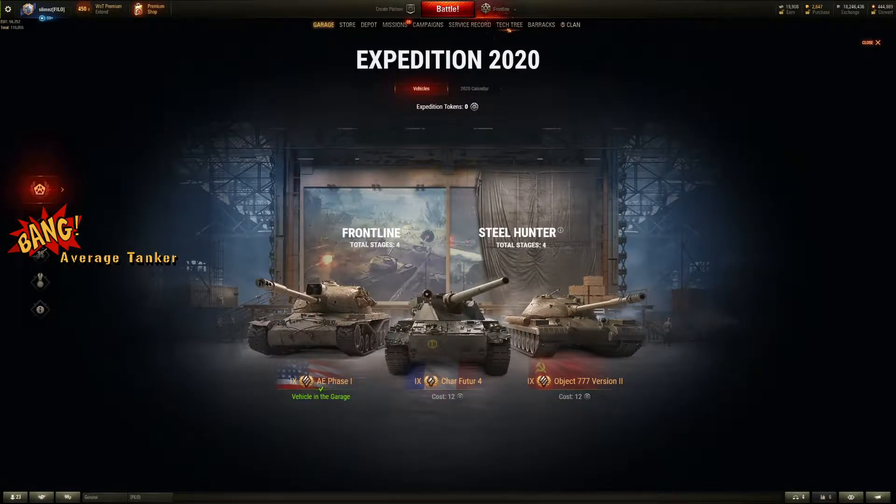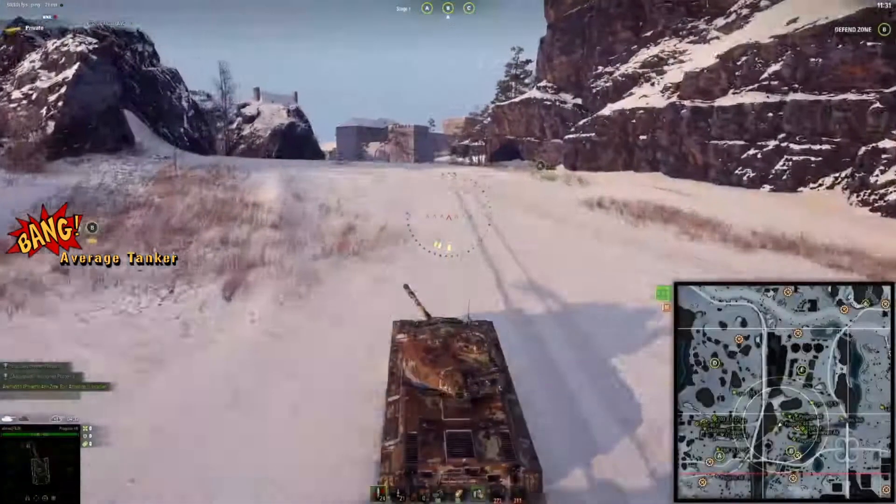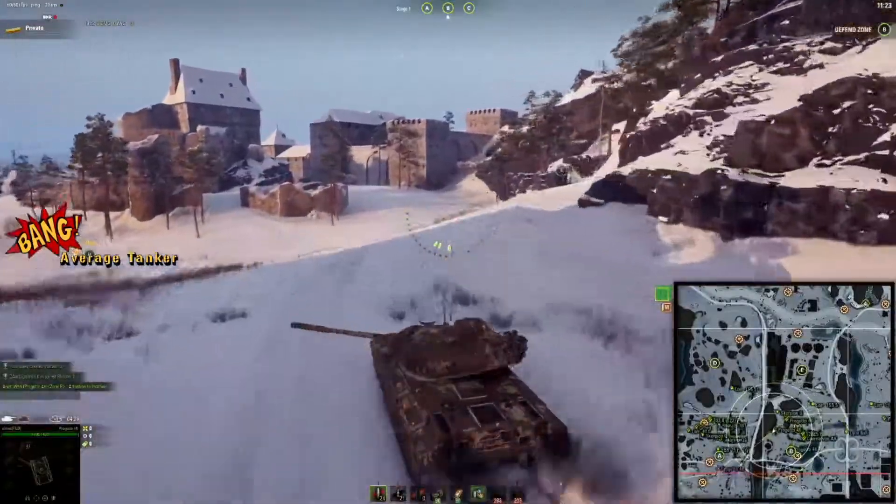Expedition 2020 is split into two sides: Frontlines, which has four stages, and Steel Hunter, which also has four stages. As part of completing Frontlines you get reward tokens, which means you can buy tanks. Ultimately, after playing all four stages of Frontlines and all four stages of Steel Hunter, you should be able to buy two out of three of these tanks.